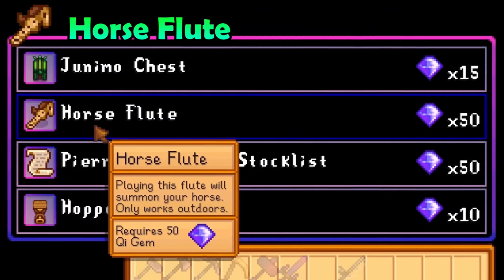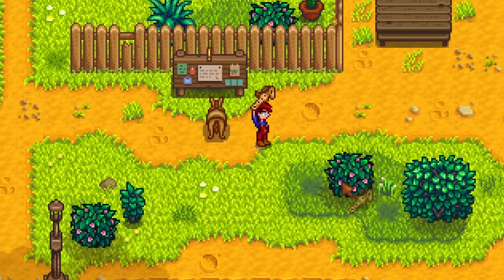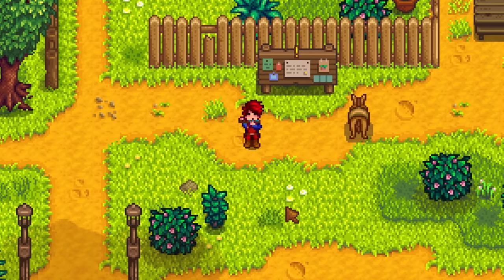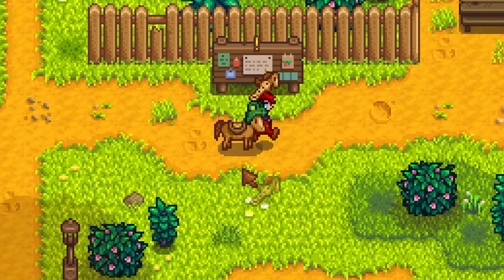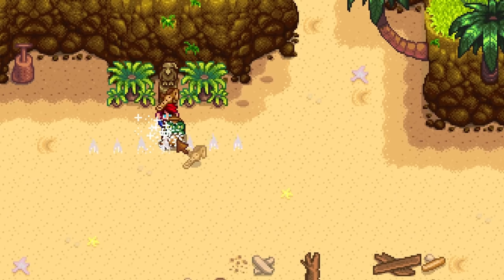The horse flute, on the other hand, is absolutely incredible. It is very expensive at 50 key gems, but it can be worth it. When you use the horse flute, your horse will magically appear before you. It seems insignificant if you use it in the valley, but do not forget that this works in the desert and, most importantly, it works on Ginger Island.